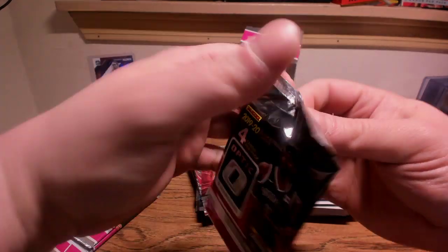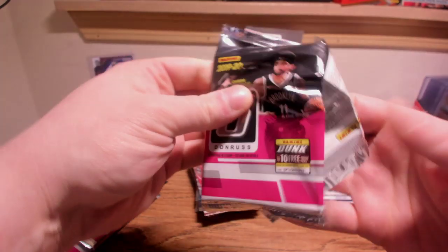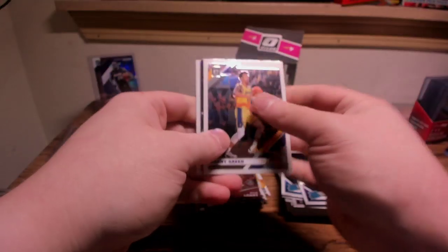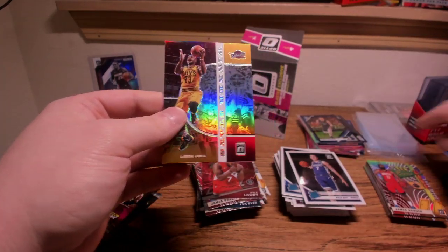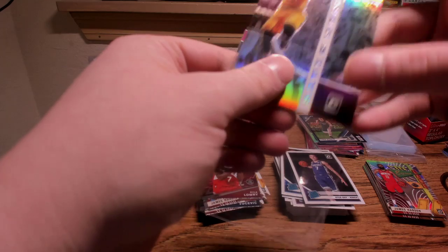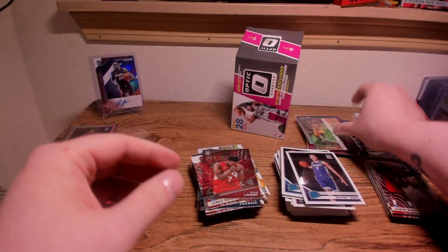Getting down to the wire — three packs to go. I think our hollow is going to be in the final pack. Winner Stays hollow LeBron! Luke Kennard on the back — let's get a soft sleeve for that one for sure. Winner Stays Prizm LeBron — very nice.